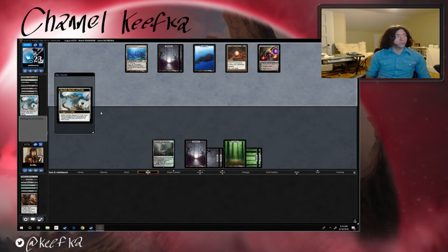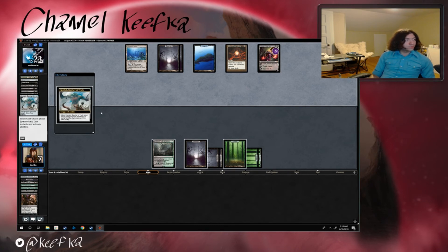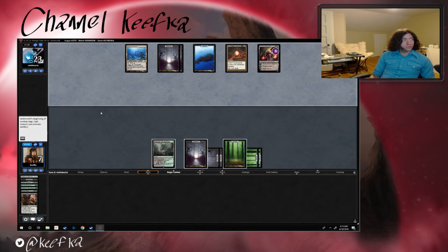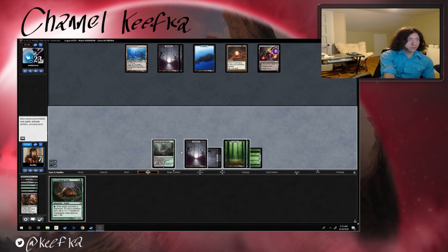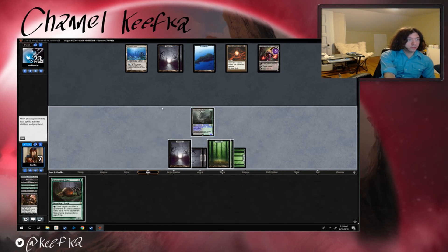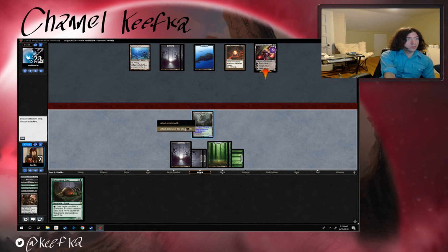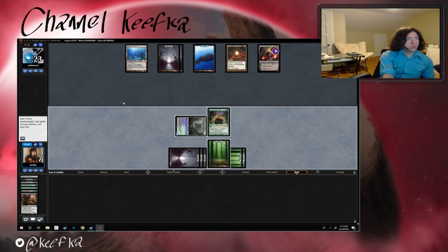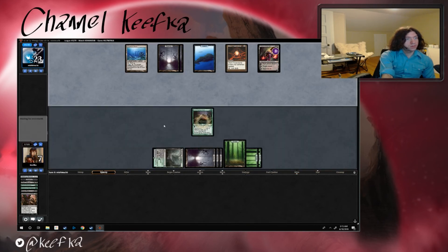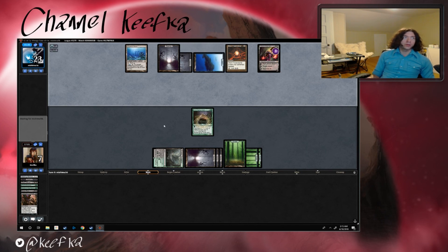They have to shuffle their whole graveyard back into their library — that's not good for us, being honest. Scavenging Ooze — we're gonna go ahead and activate Hissing Quagmire. I don't really want to attack Liliana but we kind of have to keep her down a little bit. We're gonna cast Scavenging Ooze and we'll have one green mana up in case we need to exile something from a graveyard.